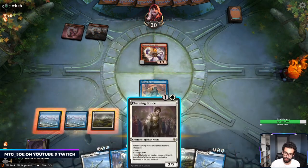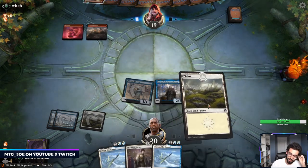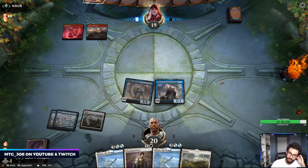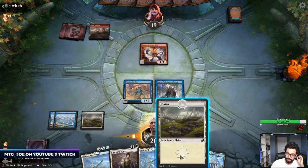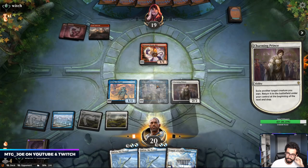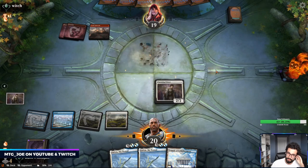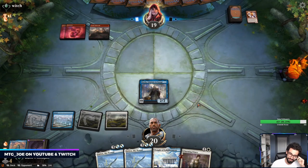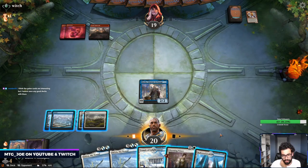We are going to annoy our opponent by just continually bouncing their stuff. Bounce the Steamkin — that's pretty much what the deck wants to do. They're going to play something out, so I'm going to Charming Prince with the Baron and then bounce that. If they just kill the Baron, then it's fine. I should have attacked first. Trade their Steamkin. Gates are a little iffy.